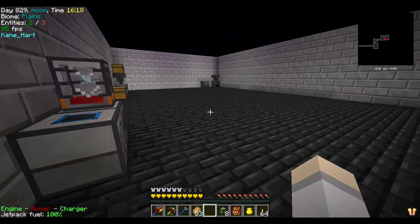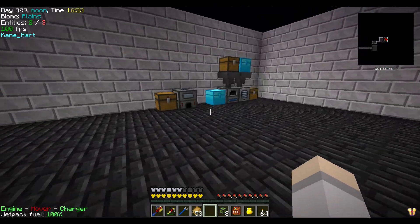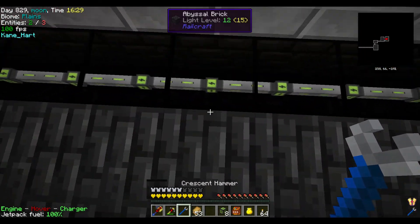We can go over here and show you that now. This is our machine room right now — it's kind of simple. But if we put a wrench on here, you can see the power system.